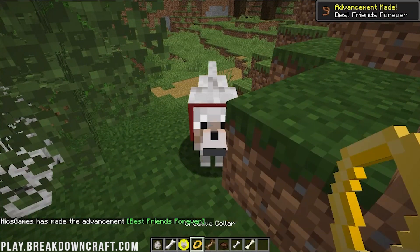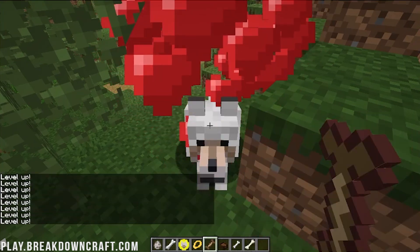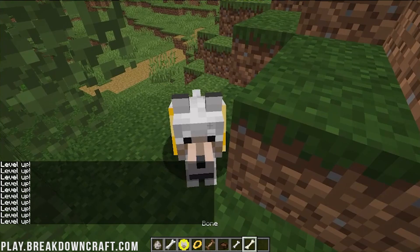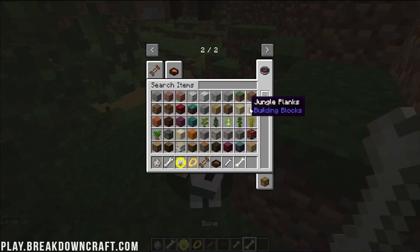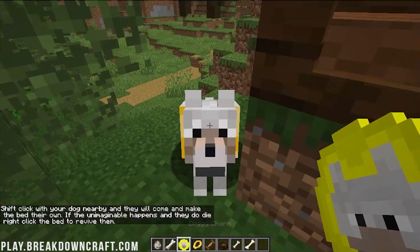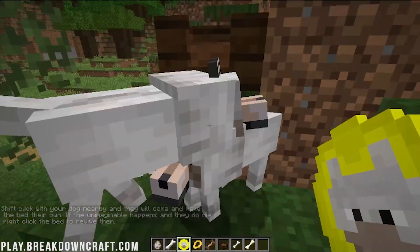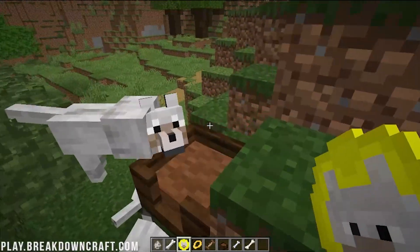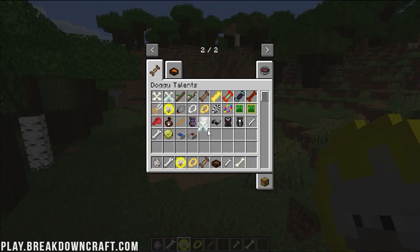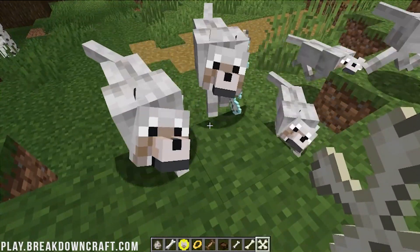Now we can go ahead and put the creative collar on them. Let's see how you access the dog's options — it's like things you can access. Put the dog bed down — how do you link a dog to a dog bed? Shift-click your dog and they will come. We can spawn infinite dogs because we're in creative. But nevertheless, that is how you can get Doggy Talents set up. Let's see if any of the dogs will go fetch those bones and bring them back — look at that, that's really cool!